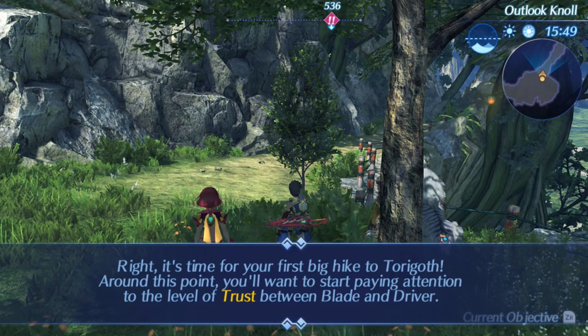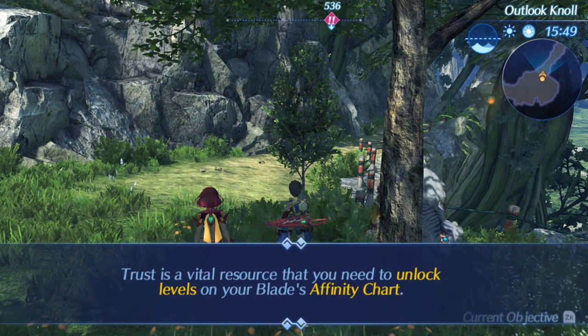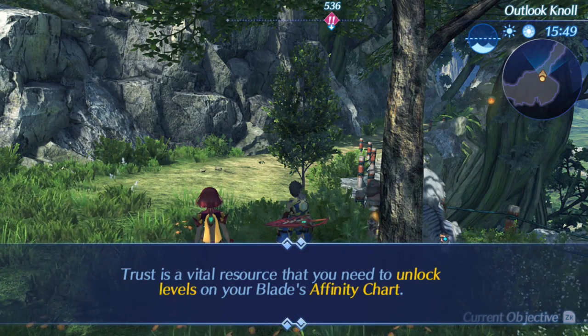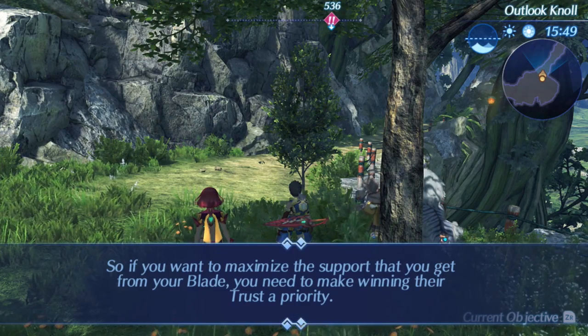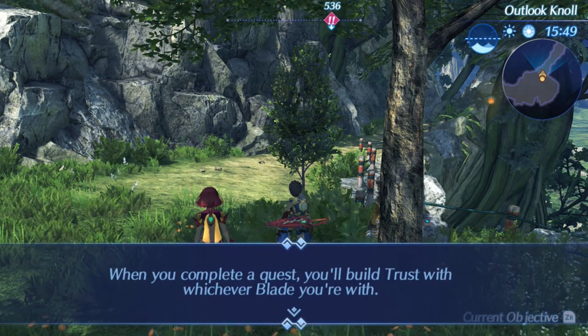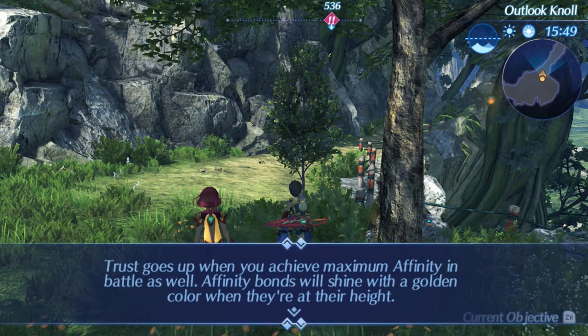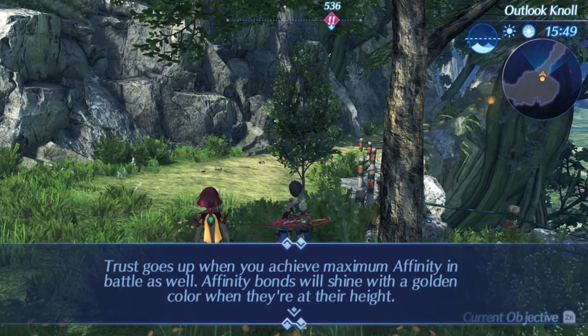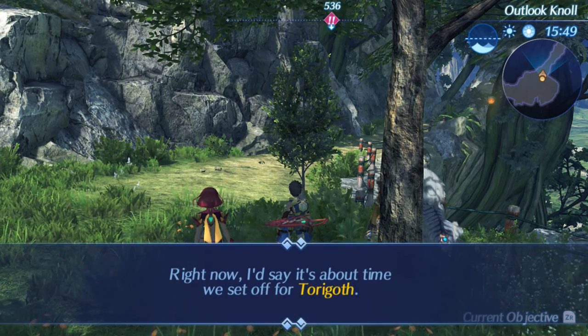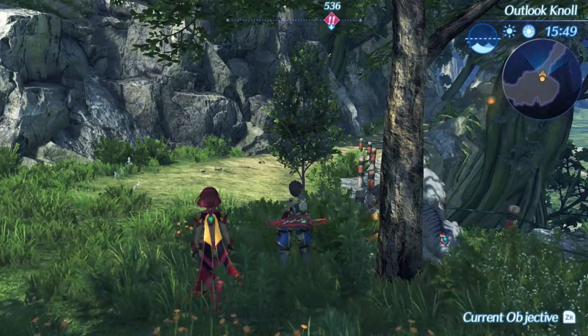Around this point, you'll want to start paying attention to the level of trust between Blade and Driver. Trust is a vital resource that you need to unlock levels on your Blade's affinity chart. So if you want to maximize the support that you get from your Blade, you need to make winning their trust a priority. When you complete a quest, you'll build trust with whichever Blade you're with. Trust goes up when you achieve maximum affinity in battle as well. Affinity bonds will shine with a golden color when they're at their height. Right now, I'd say it's about time we set off for Torgoth.